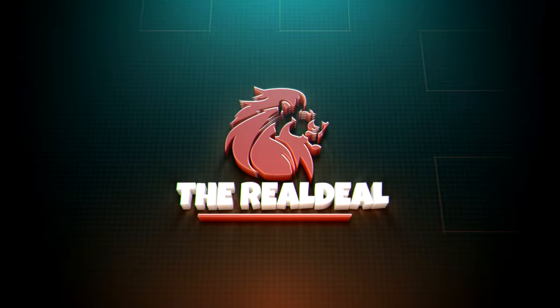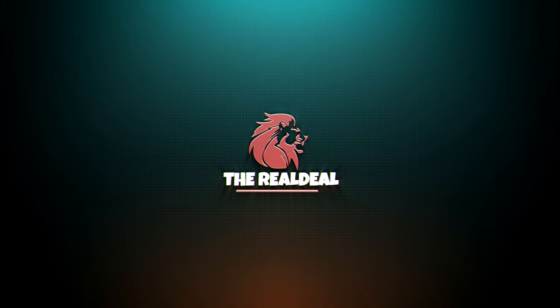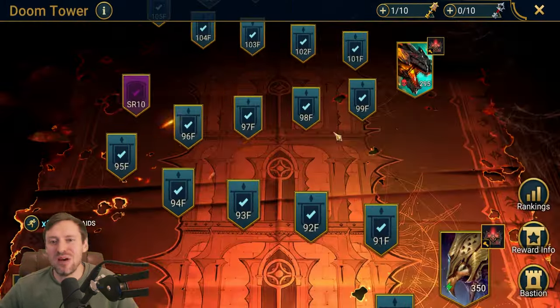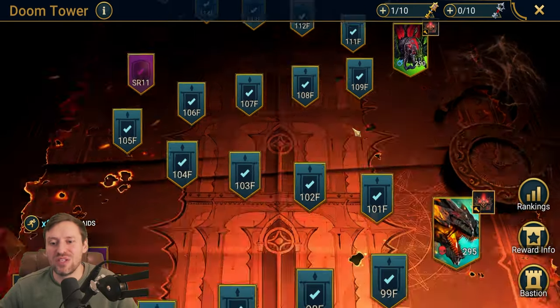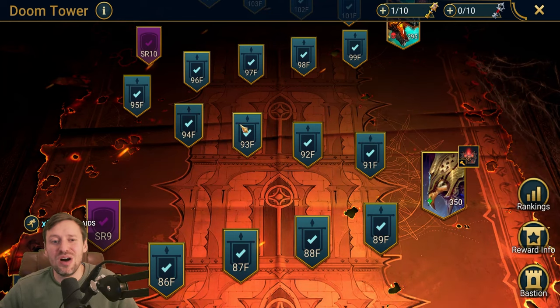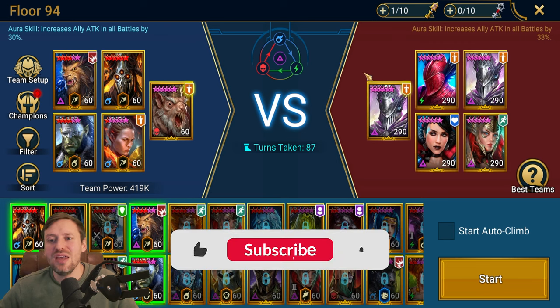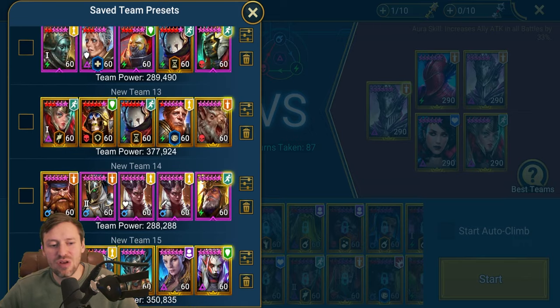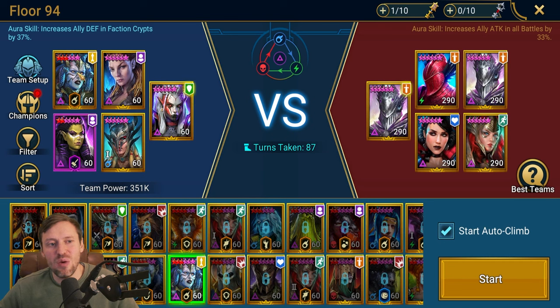Welcome back to the channel. Today we're looking at Doom Tower and I've got a team that can clear every single floor on every single rotation. We're going to start with one of the hardest and most annoying floors - floor 94. Any floor that has Cupidus and Venus is really annoying. The team we're using has Vizix, Lydia, Seal, Mithrala, and Seer. Vizix and Seal are champions everyone can get and you should definitely invest in them as soon as you get them because they are game-changing. Lydia you can get from Faction Wars - if you don't have her you can sub her out for any AOE drop defense champion, but Lydia is the best in her class.